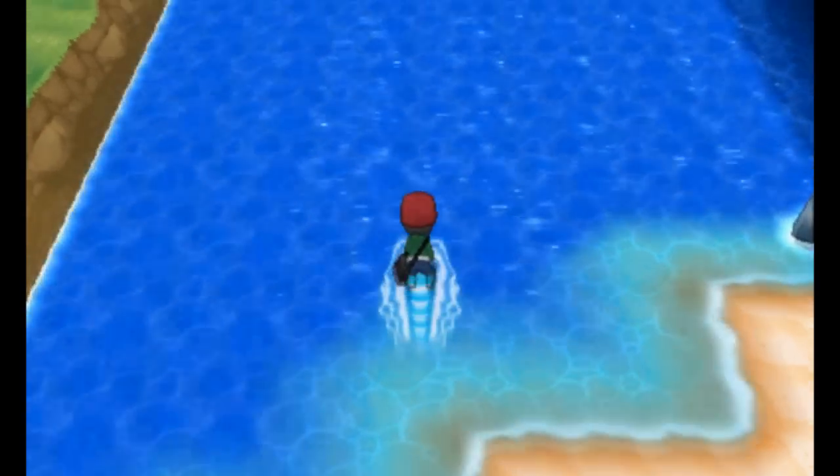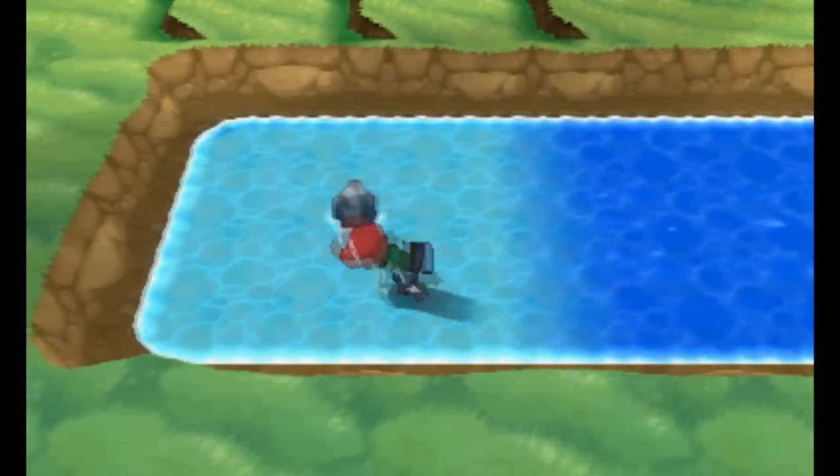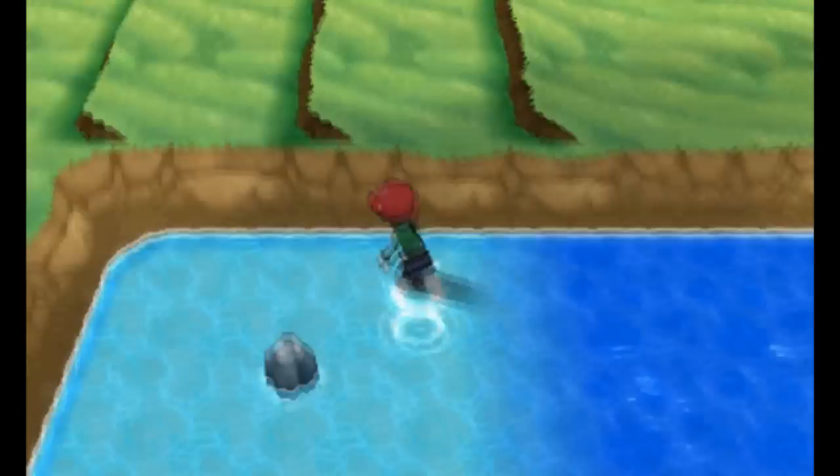Next, head to the beach that leads toward Azure Bay. Surf but take an immediate left to get into a small alcove. Inspect the rock in the middle to find a Water Stone.